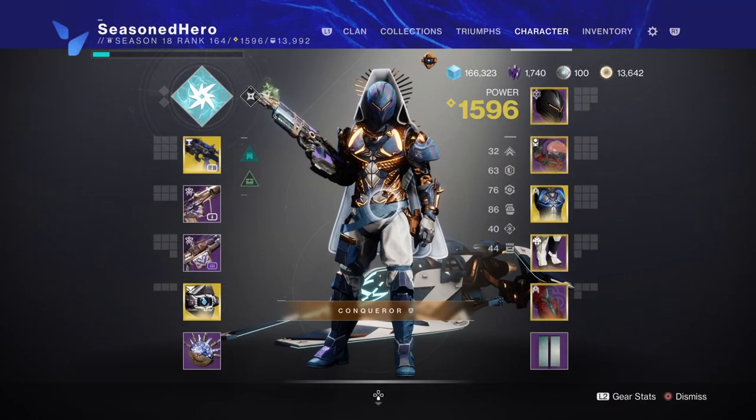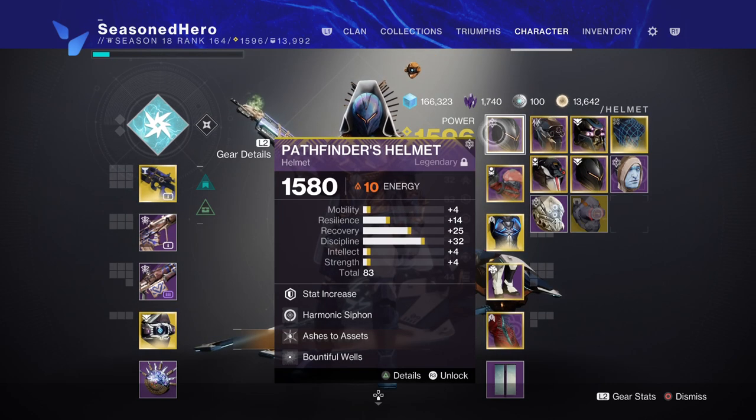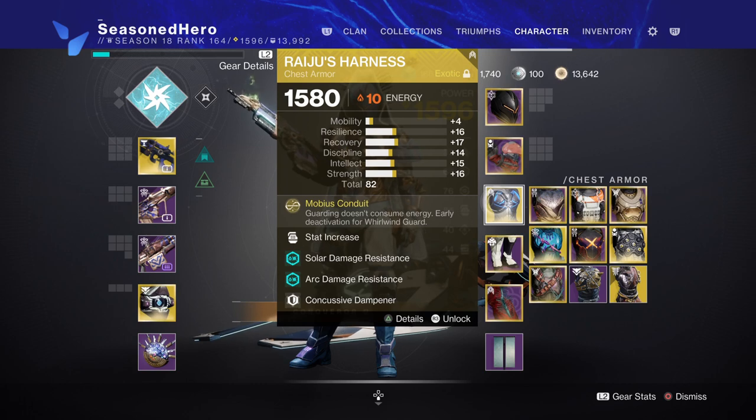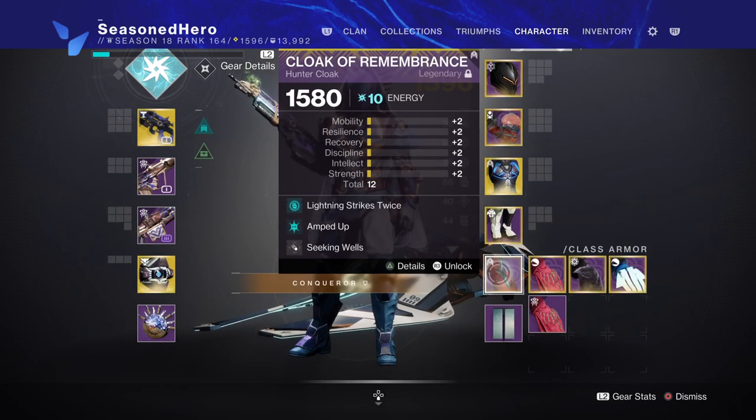Now with the main bases covered, let's take a look at the mods we are using and how they play within the build. For the Head we have Resilience, Harmonic Siphon, Ashes to Assets, and the Balfour mod. Arms we have Discipline and Font of Wisdom. Chest we have Discipline, Thermal Reduction Plating, Carcass Dampener, and Elemental Charge. Legs we have Resilience, Heavy Machine Gun Scavenger, Absolution, and Kindling Flame. Cloak we have Lightning Strikes Twice, Amped Up, and Seeking Orbs.